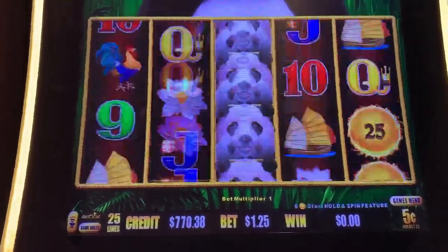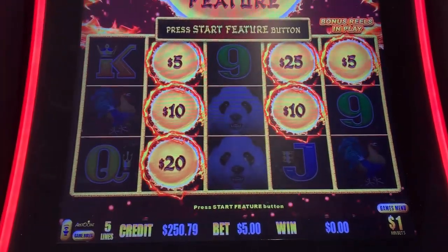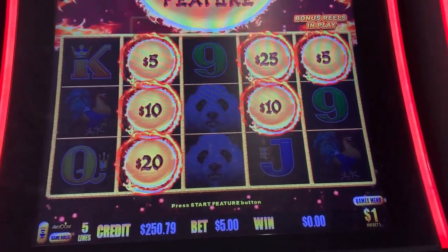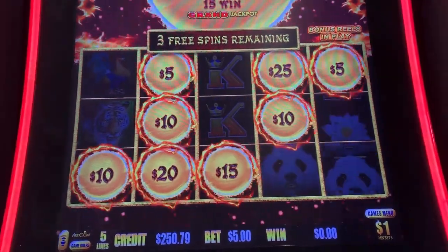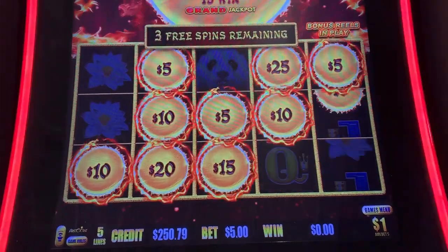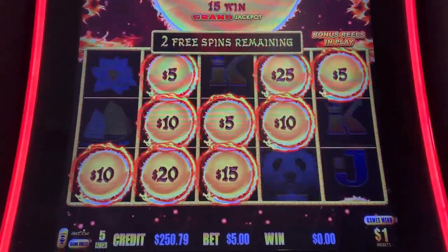Last one. We'll be back. The struggle is real on Panda Magic. We switched to $1 denomination, $5 a spin. This is what we have left in the machine. This is our first bonus — it took us about $500 to get it.